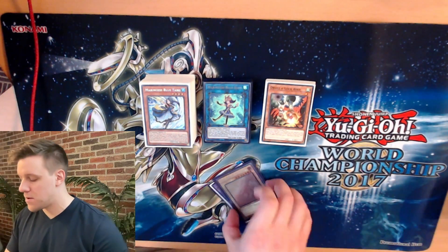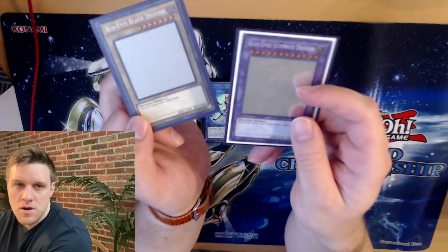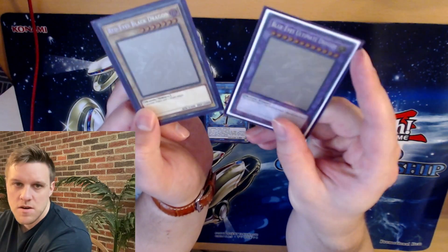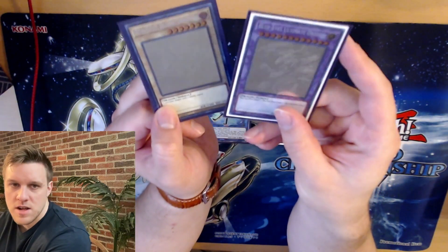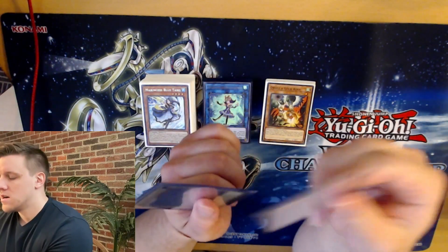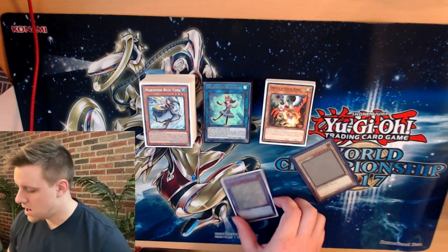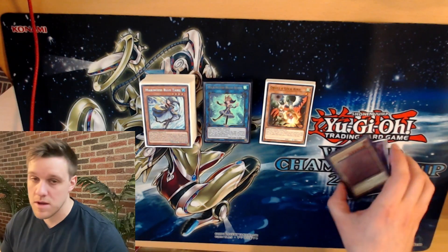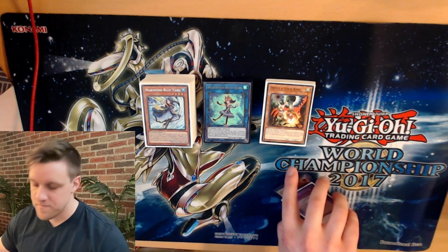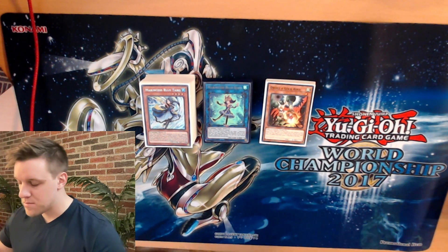I also want to show you some stuff I picked up for my collection — I bought one Ghost Rare Red-Eyes Black Dragon and one Ghost Rare Blue-Eyes Ultimate Dragon. I'm trying to collect one of each ghost rare first edition, and I have six more to go after picking up these two. Getting the Stardust is going to be a pain, but that's the only super big one I have to worry about. Otherwise, yeah, it's going along well and I'm happy with these pickups.